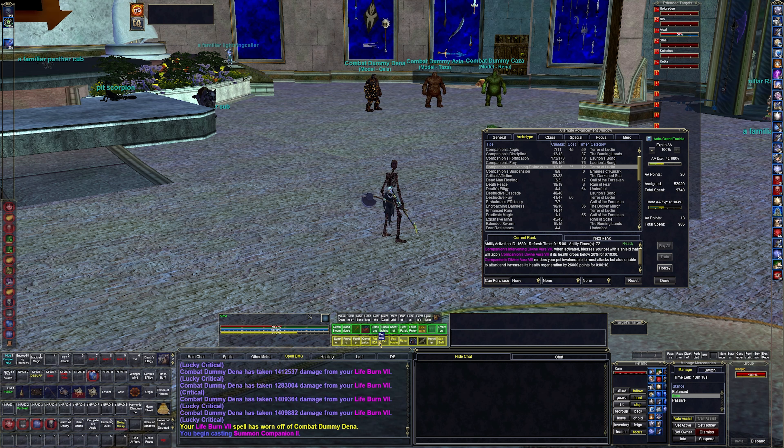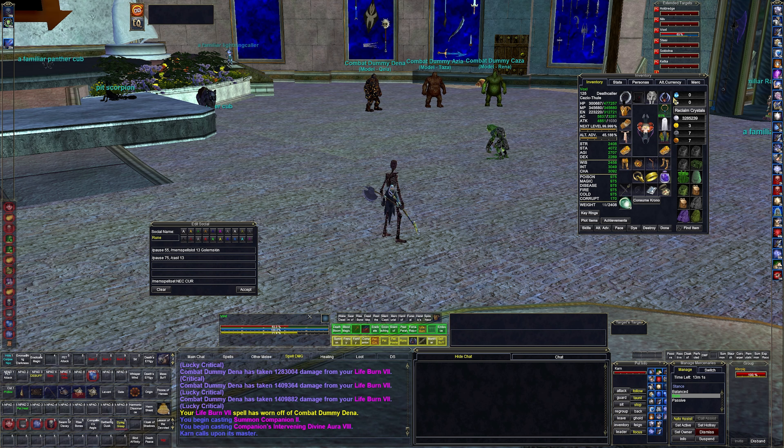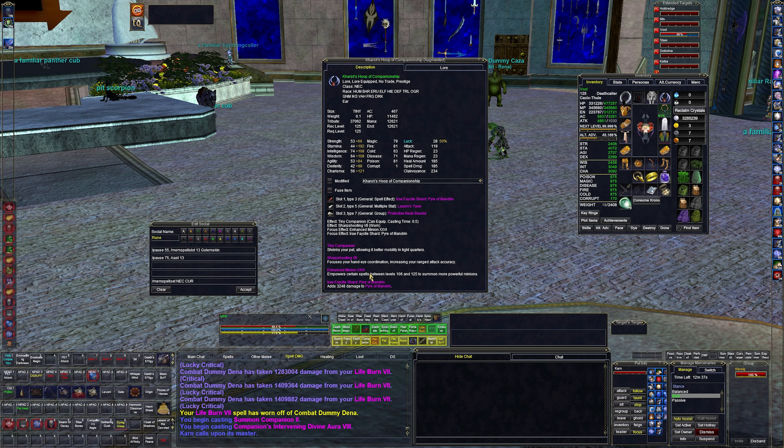Other abilities include: Embracer's Decay — our cure for poison, disease, corruption, and curses; Summon Companion — just summons my pet to me; Frenzy Dead — Companion's Fury, makes the pet do more damage; Companion's Fortification — already covered that; Companion's Aegis — a pet shield, though I only have the level 115 version, not max; and Intervening Divine Aura — gives your pet Divine Aura if he's about to die. I've never actually cast it before today.